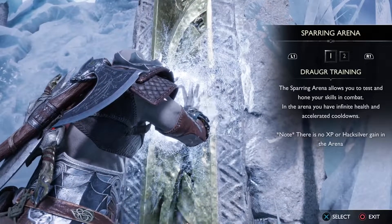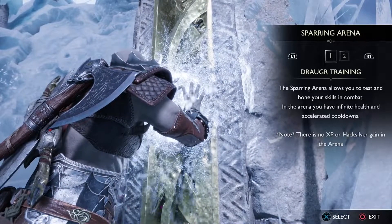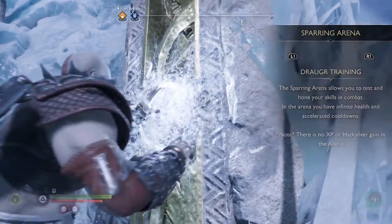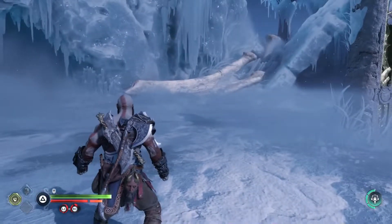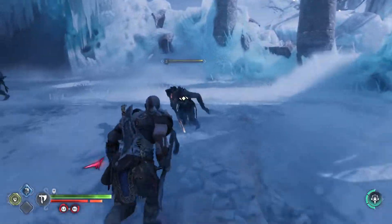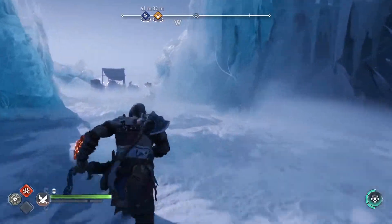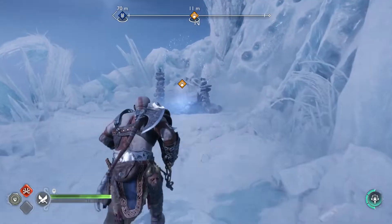Sparring arena: the training arena allows you to test and hone your skills in combat. You have infinite health and access ammo - note there is no XP or Hacksilver gain in this arena. Let's see what happens. I could stop whenever I want, right? That was just ten minutes of sparring. Let's continue with the main mission.